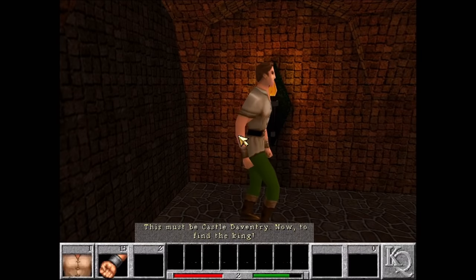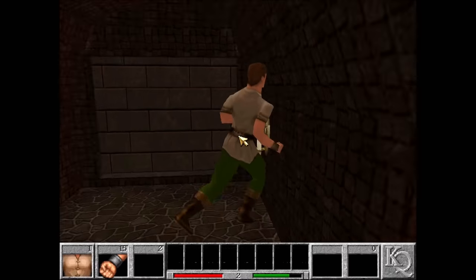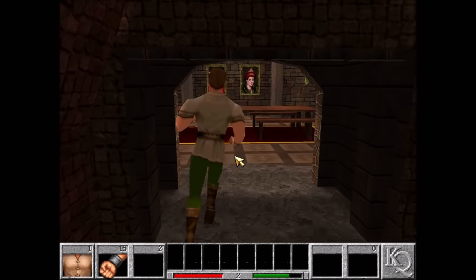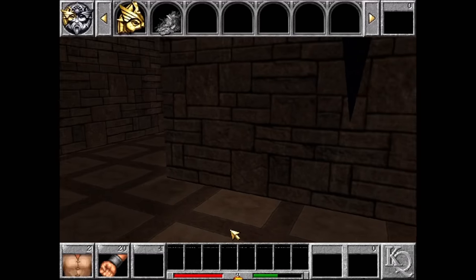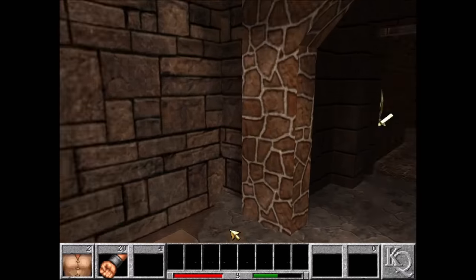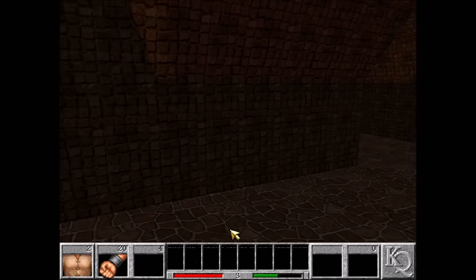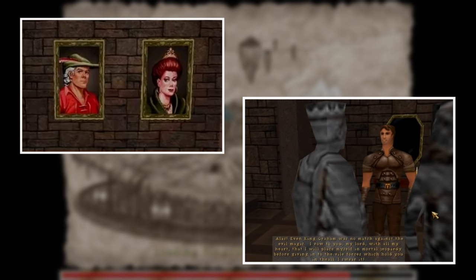This must be Castle Daventry. We actually don't need to find the King, just the ashes from a burnt-out torch. If you are looking forward to seeing Graham and his family in this outing, you're going to be disappointed. That's not the fault of the speedrun — they're just not in the game, aside from these portraits and Graham turned to stone.